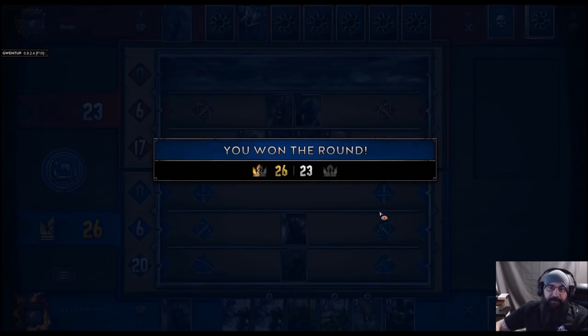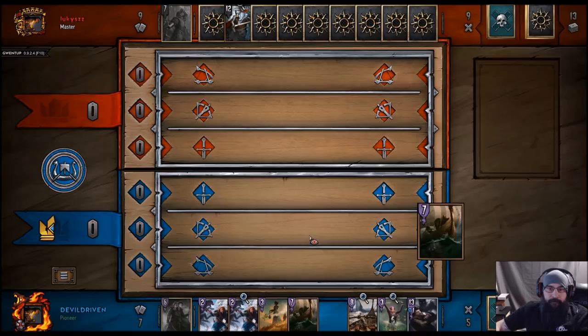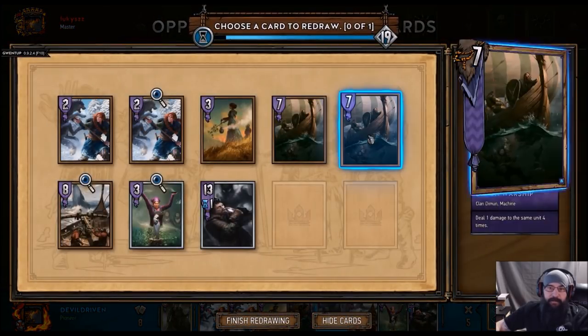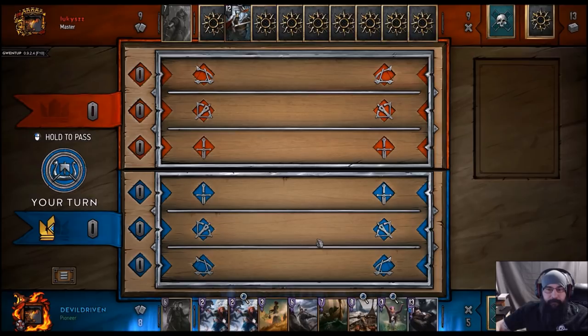We need to draw a Skellige Storm. There's rain. Double boats. Let's try and get another Axeman. Beautiful. So we won a long round.